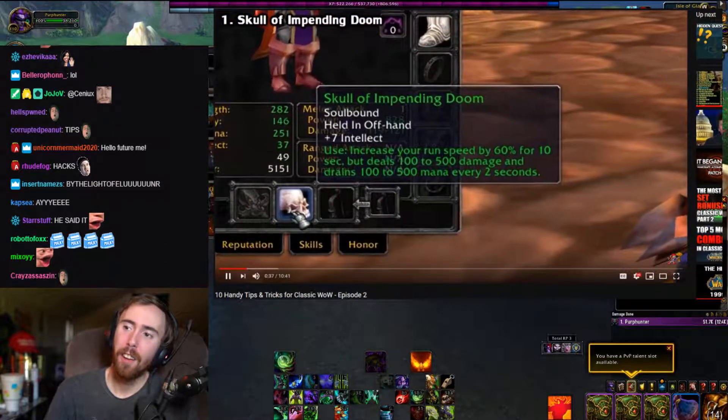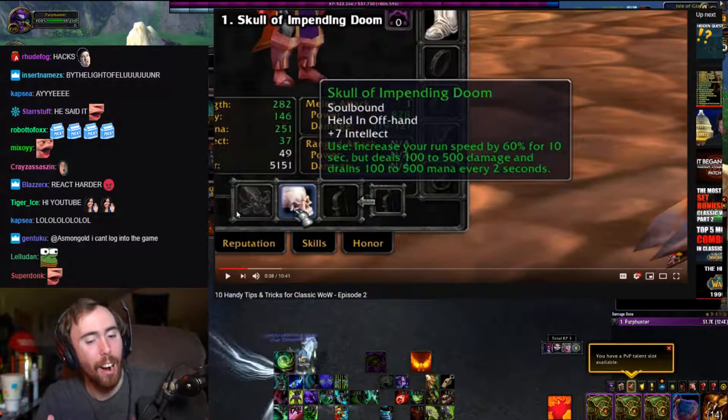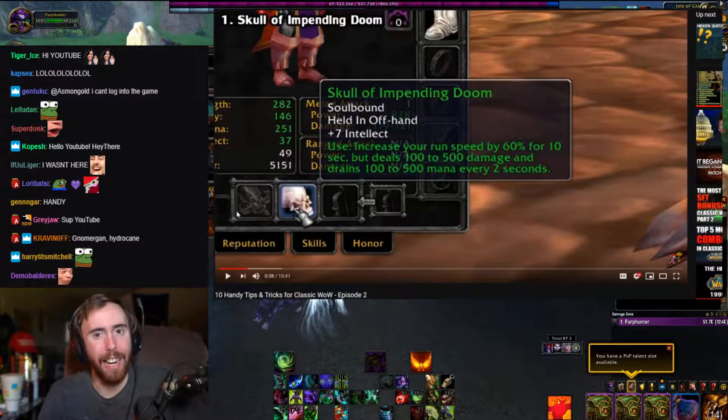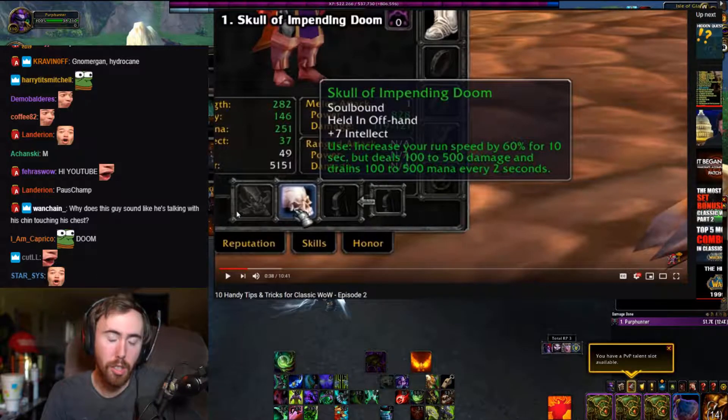One such item is the Skull of Impending Doom. I cannot wait in Classic WoW to have like two whole bags full of just these cool little items that I can use. I'm gonna feel like Batman with a utility belt. It's gonna be so badass.